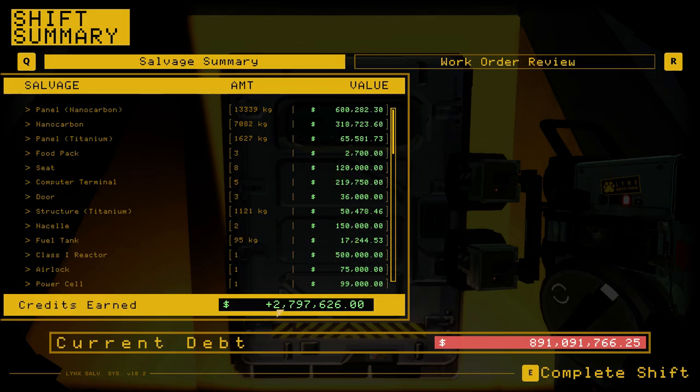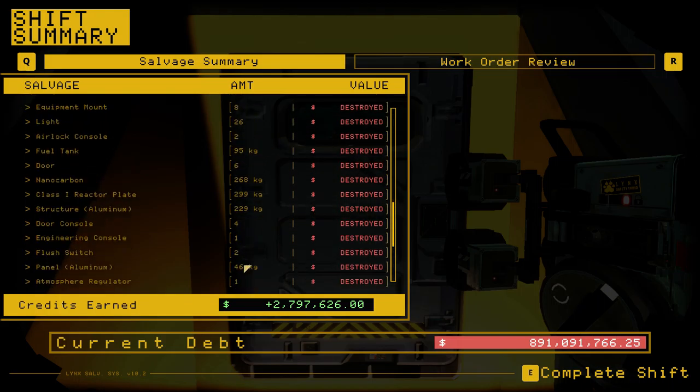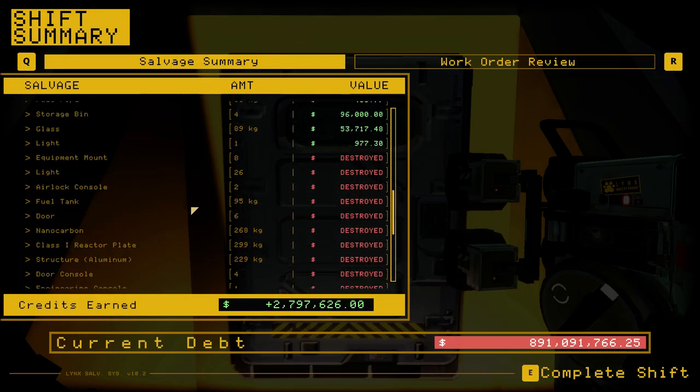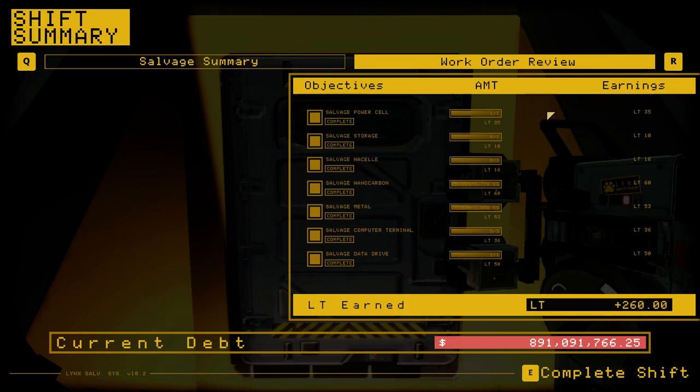And that is how you gut a station hopper mackerel. You can see we pulled 2.8 million dollars worth of stuff out of there. We destroyed a bit of salvage but not a whole lot — looks like we lost an atmospheric regulator, it probably bounced out of the barge, sometimes that happens. Lost a little bit of aluminum, the reactor plates, a little bit of nanocarbon. I'm wondering how we lost the fuel tank because I thought we got both of those. Our work order shows we got everything, so we maxed out the links tokens we can get.